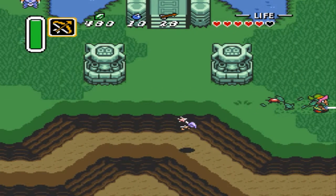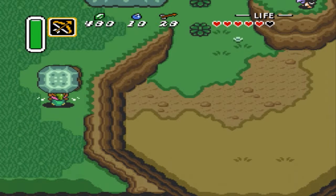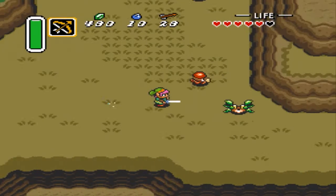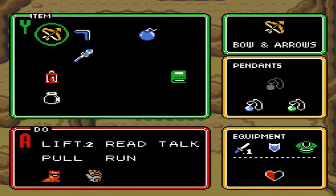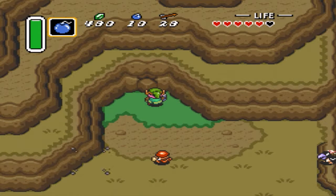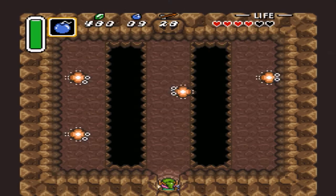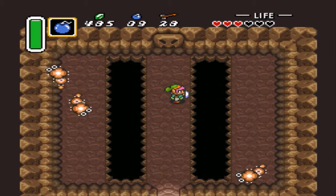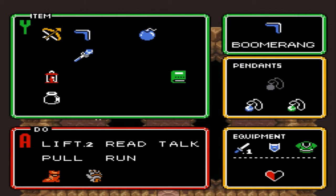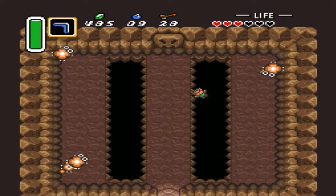So let's go this way. Is there something else over here? Well, there's a bomb wall here. These little things - does the boomerang hurt them? I don't know where I am right now.